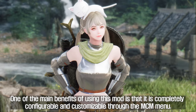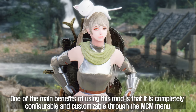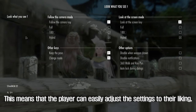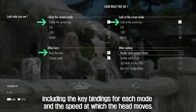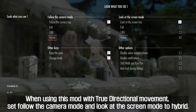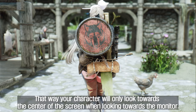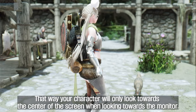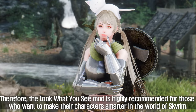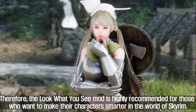One of the main benefits of this mod is that it is completely configurable and customizable through the MCM menu. The player can easily adjust settings to their liking, including key bindings for each mode and the speed at which the head moves. When using this mod with True Directional Movement, set follow the camera mode and look at the screen mode to hybrid. That way your character will only look towards the center of the screen when looking towards the monitor. The Look What You See mod is highly recommended for those who want to make their characters smarter in Skyrim.